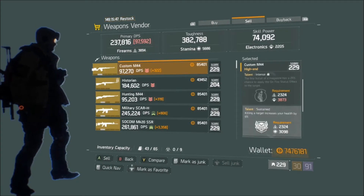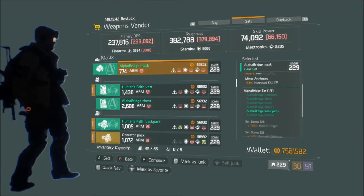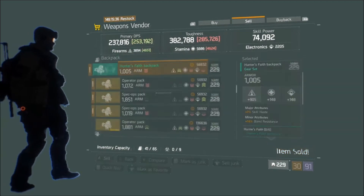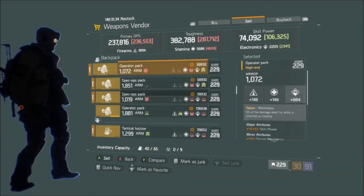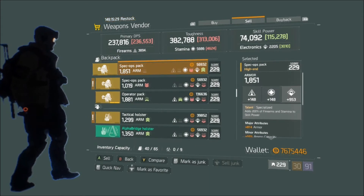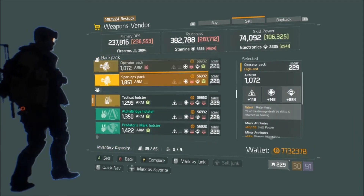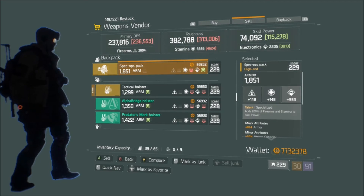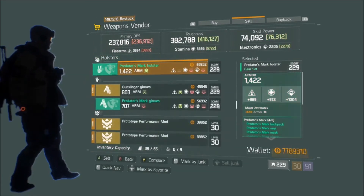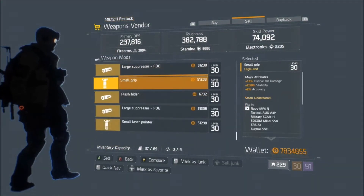Number four: regular credits. These are usually pretty easy to get — you can see I have around seven to eight million, which honestly isn't that much since I spend a lot recalibrating. I'm not going to recalibrate anything now since Update 1.5 is coming out and we're going to have all new gear sets to go for. Make sure you stock up on credits because once you get the new gear sets you're going to want to recalibrate them a bunch of times.